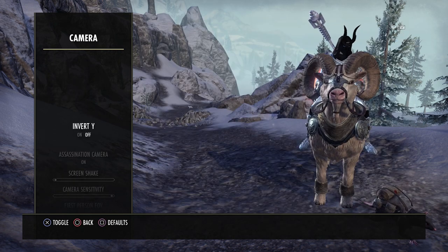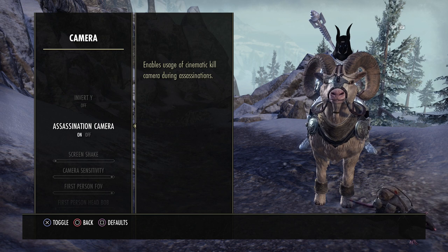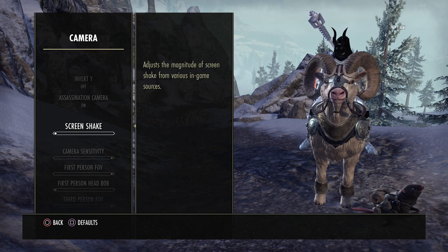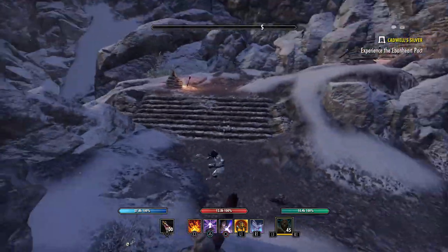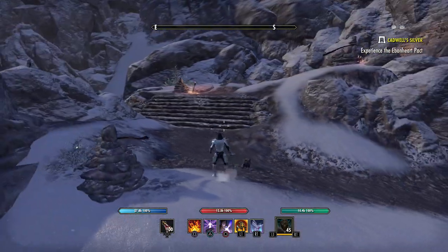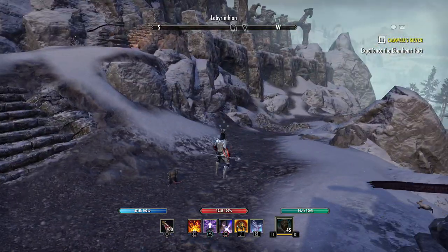When it comes to the camera, this is one of the most important things in game in my opinion. If you want inverted controls, that is totally up to you. Assassination camera is totally up to you as well. Screen shake I have all the way off — it's very annoying to me. Camera sensitivity I have turned all the way up, which controls how fast you look left and right while playing. To me it's still not fast enough, but that's as high as it can go.